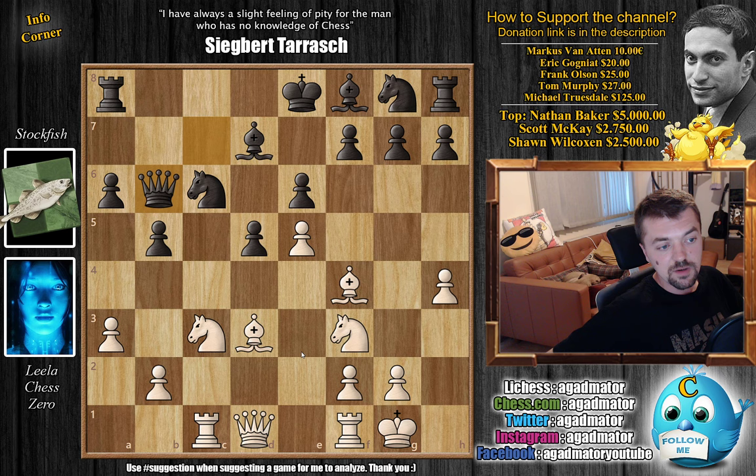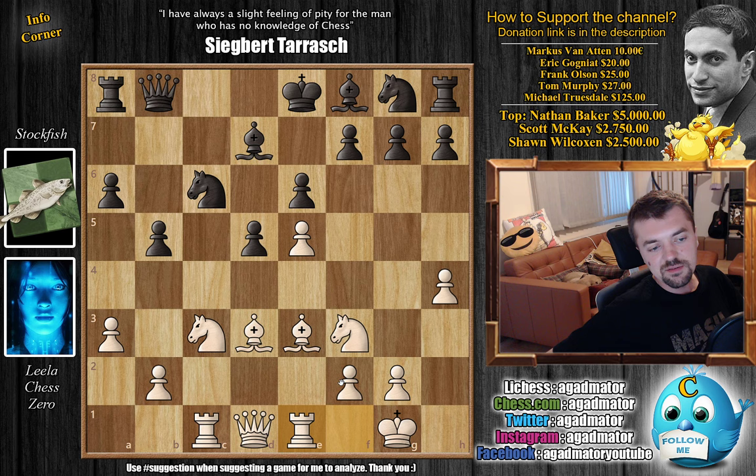Queen to B6, now getting the Queen away from the C file. Bishop back to E3 attacking the Queen, and Queen B8 now, again putting pressure on the E5 pawn. But Rook to E1 — and it's a very tricky idea why the E5 pawn should not be captured. So if Knight captures on E5, which was not played in the game, do you see how White wins on the spot? It's a very sneaky tactic, so feel free to pause the video and try to figure it out.